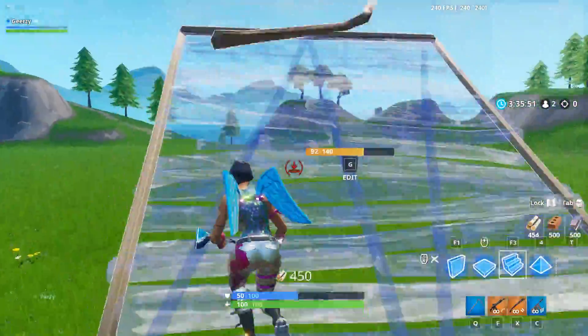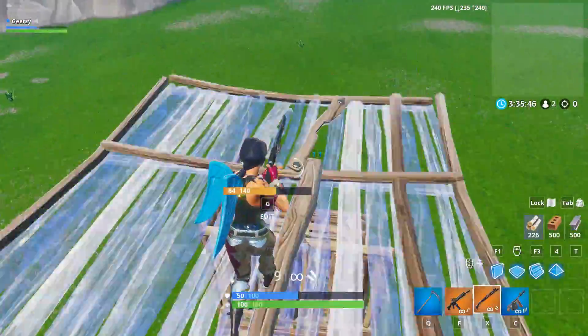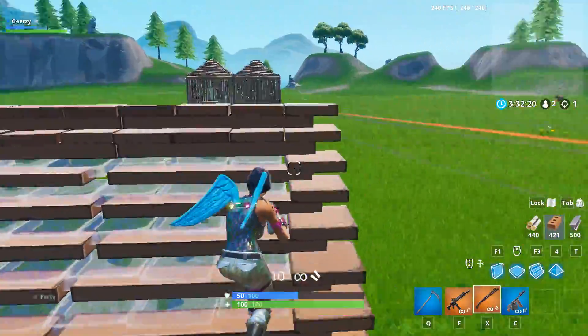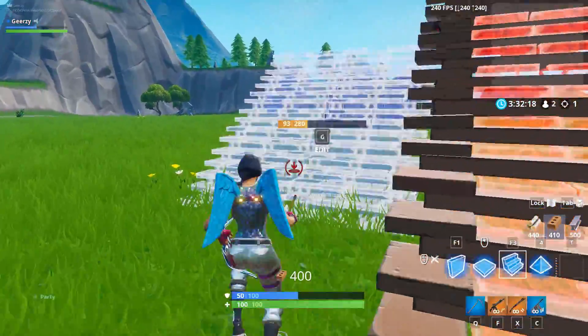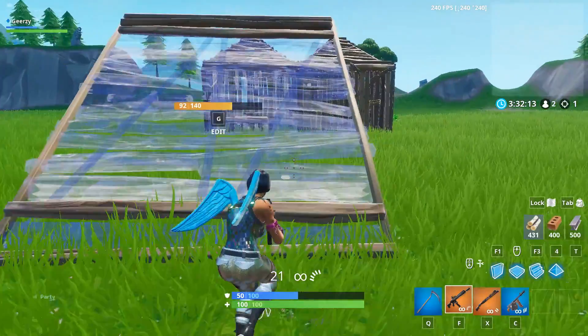You can also just do a normal 1v1 with your friend but make sure that you make it realistic by turning infinite materials off and playing it smart. That's why I like to start my 1v1s from a distance with a realistic amount of materials and ammo. This helps you practice for a real game, which I like a lot better.